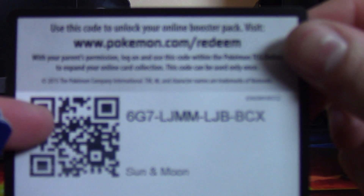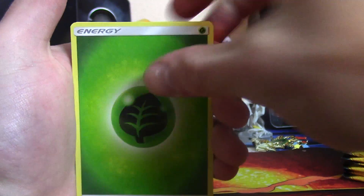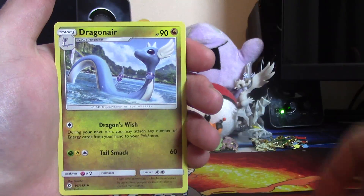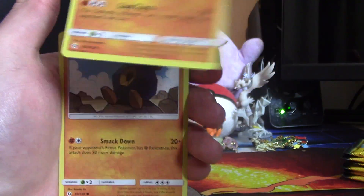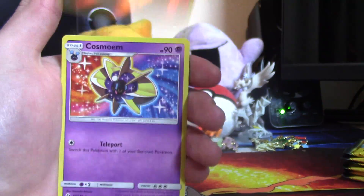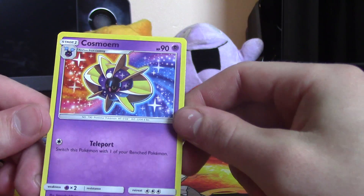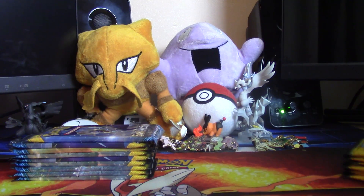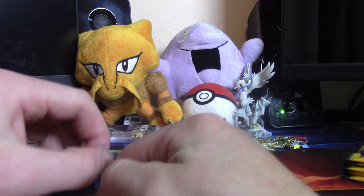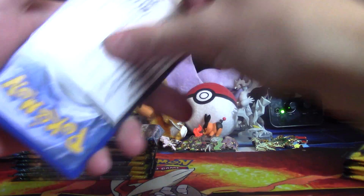There we go, much better focus. We have a grass energy, Crushing Hammer, Charjabug, Dragonair, Murkrow, Skarmory, Caterpie, Sandygast, Vullaby, Rolla. Also Makuhita and a regular rare Kecleon. It's kind of weird - I don't know why but sometimes a card just doesn't look like a real card to me. Anyway, we haven't got anything yet, hopefully our luck can change.